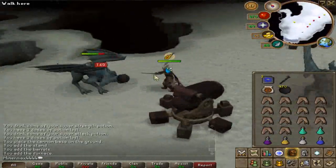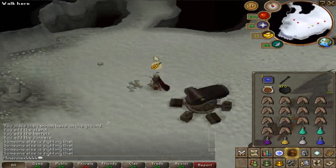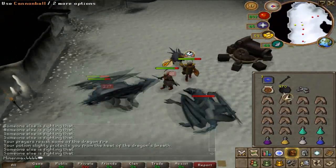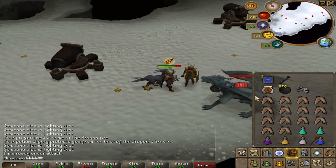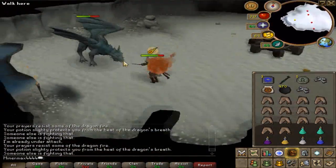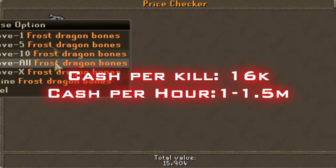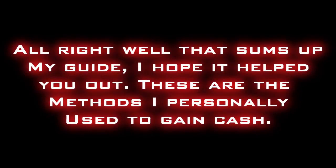I'd definitely recommend a high stab weapon — as you can see I used the rapier. A cannon is also recommended; you don't have to use it, but it will really make a lot more money. As you can see they're killed quite easily. This place can be crowded, but you just need to find a good world and it's still great cash. Per kill you get 16k. This rises and drops, but per hour it's 1 to 1.5 million cash.